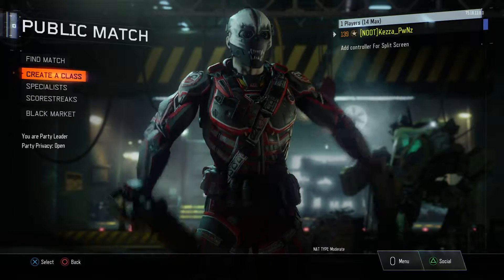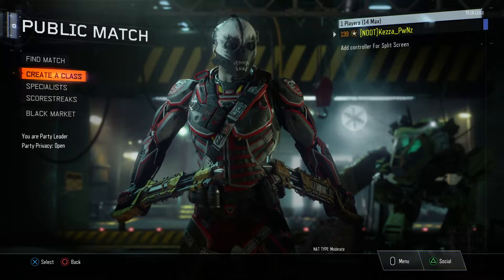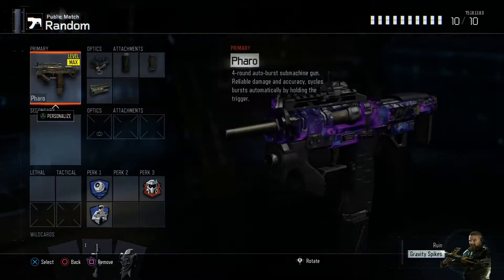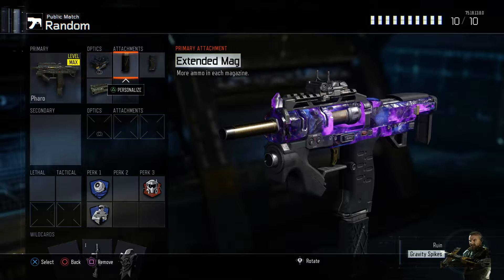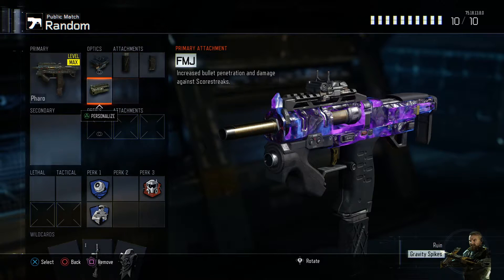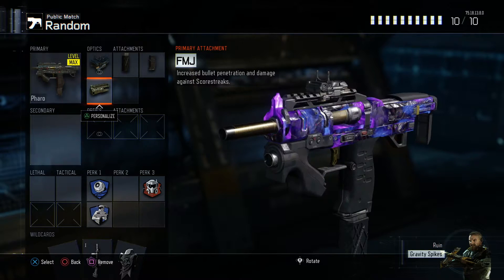Yo guys, what is going on? Hazard7 here and today we are going to be doing Random Class Generator number eight. The class we're going to be using is the Pharaoh, and the attachments we're going to be using are Elocyk, Extender Mags, Quickdraw, and FMJ. I'd personally reckon FMJ is probably the worst attachment — does pretty much nothing.